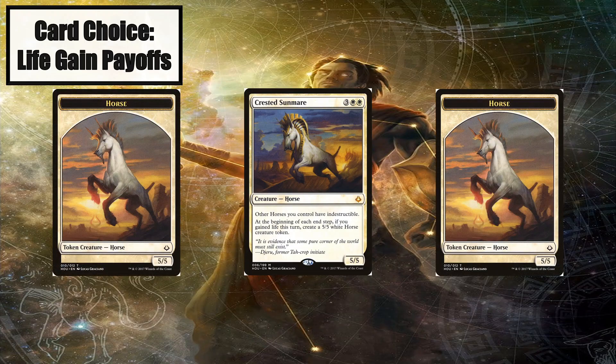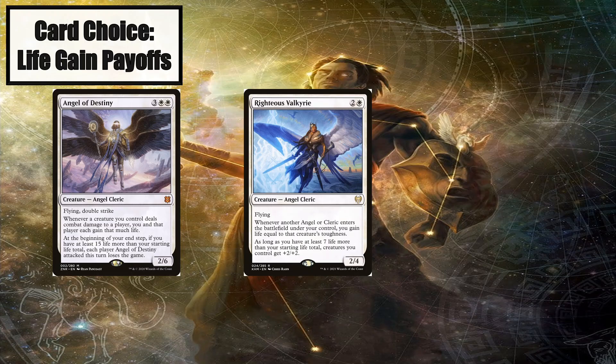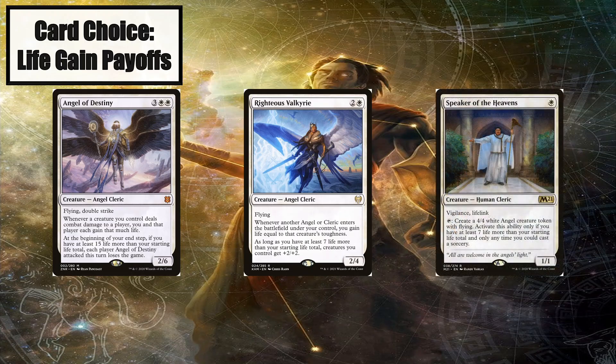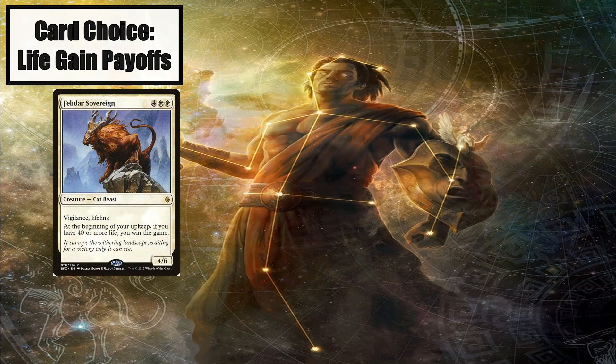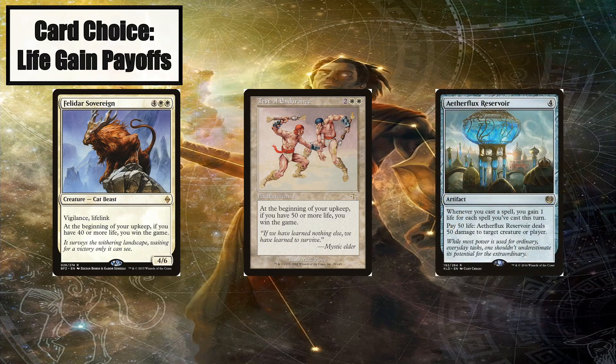Crested Sunmare gets us a 5/5 horse token on each end step if we gain any life — that's right, any end step, including your opponents'. Once you play this guy and get back around to your turn, you will have three indestructible horse tokens ready to do some damage, with more on the way. Getting to 55 life shouldn't be a big deal for this deck, then you can start taking people out with Angel of Destiny. We need 47 life for Righteous Valkyrie to start pumping the team by +2/+2, turning even our 1/1s into relevant combat threats. We need 47 life for Speaker of the Heavens to start creating 4/4 Angels just by tapping him. We need 40 life at our upkeep to win with Felidar Sovereign, and at least 50 life to win with Test of Endurance. We need more than 50 life to pay for Aetherflux Reservoir to start doing 50 damage to our opponents.